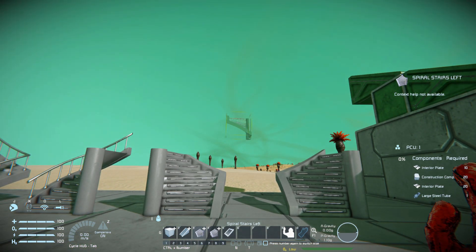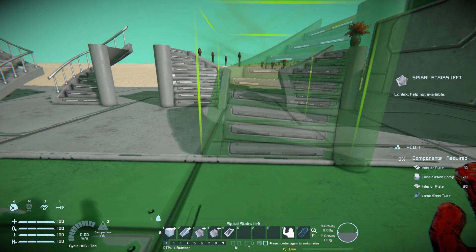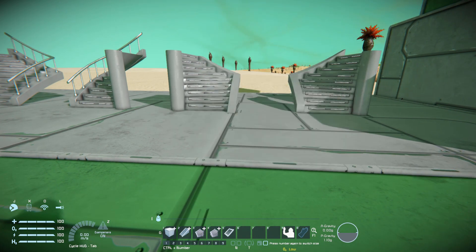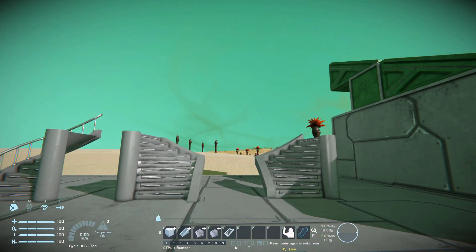The first one we have is the spiral stairs. They're a little bit different, although they are basically the same. Essentially, one has a pillar in the middle, and number four does not. So that's basically the difference. If you want a single pillar going all the way up, you can. If you don't like the pillar, you can just have a sort of plain edge block.